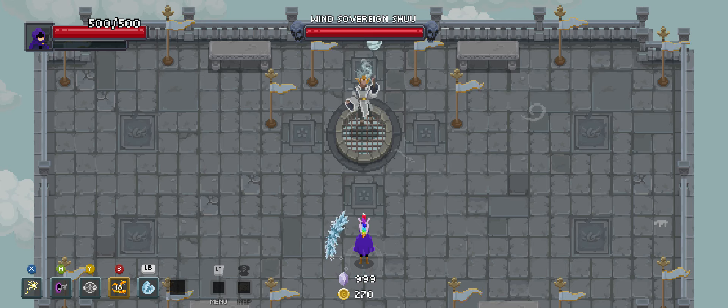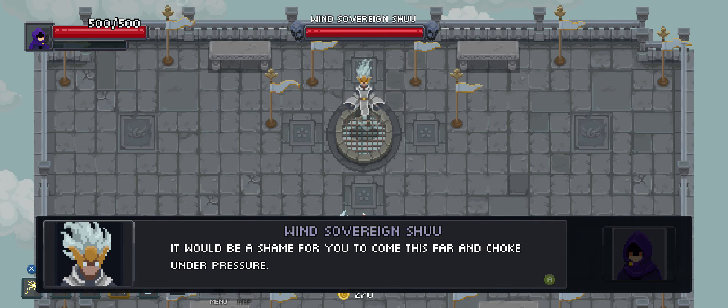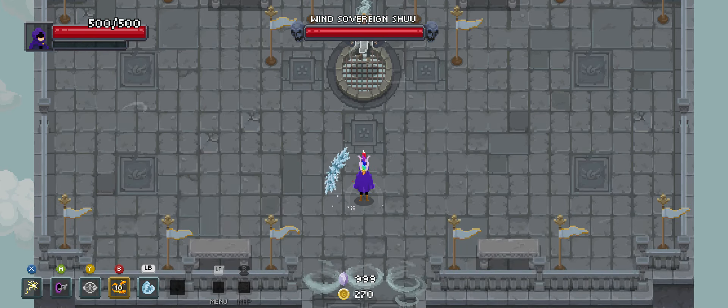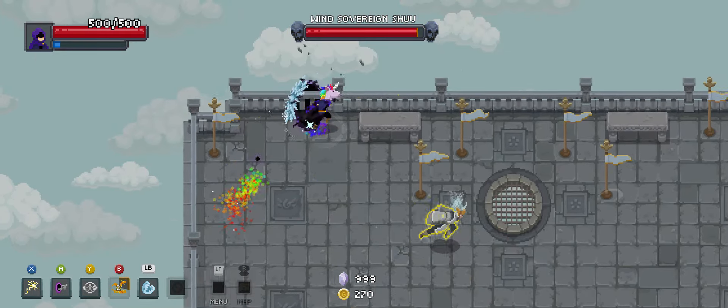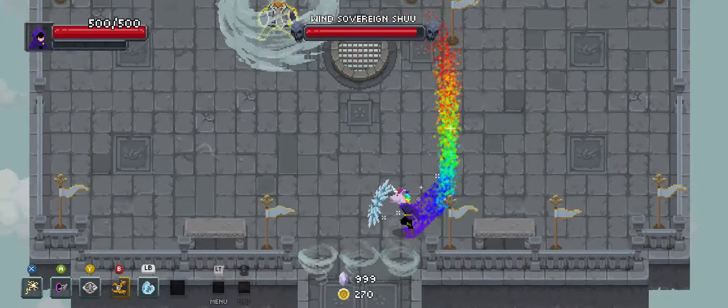I was going to go back and get Knockout Boulder — oops. Actually it's probably best that I didn't, because it wouldn't be very effective against Atlas anyway, and I know he's coming up next.